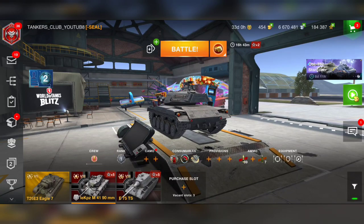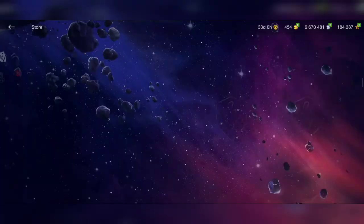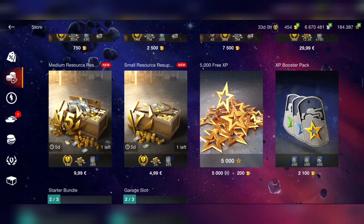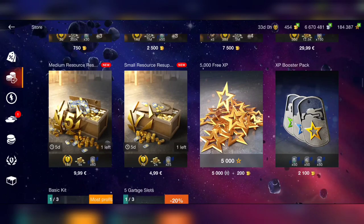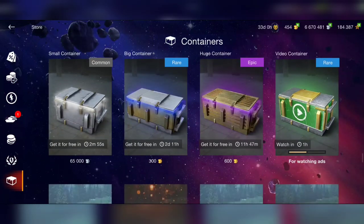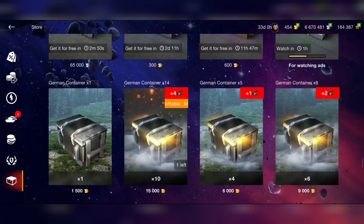That's it for this video guys, just a fast opening of some German containers that are right now in the store. As we saw, we got a really good 10% drop chance to get any tank from tier 7 to tier 10 - most of the premium and collector German tanks in this game. That was really worth it. Now it's up to you if you want to open those crates or not. For me, as we saw, it worked very well. Maybe I'm thinking about buying more crates, we will see.